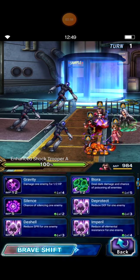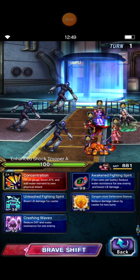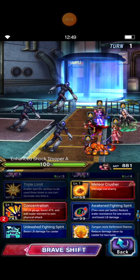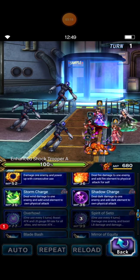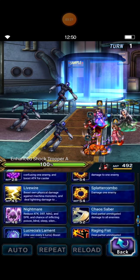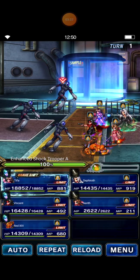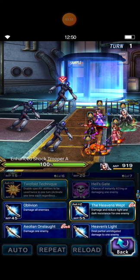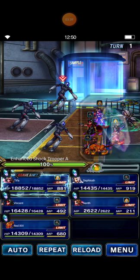Turn 1: Tifa casts Breast Sheet, then I choose Pressing Weight and Concentration, and then Material Crusher. Red 13 casts Overall and Lunatic High. Vincent casts Nightmare — single target, single target. Then I cast Heaven Swap and Mirage.